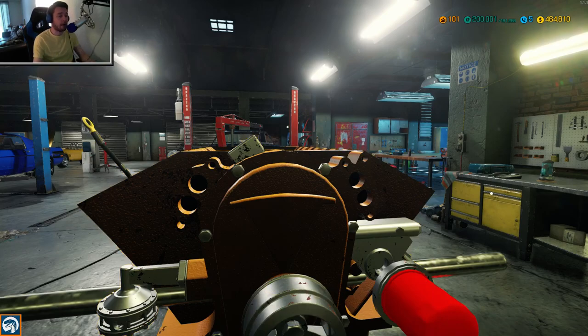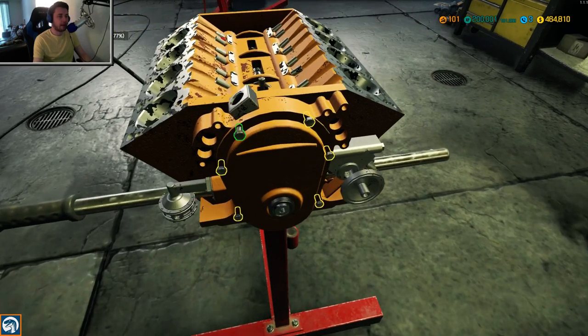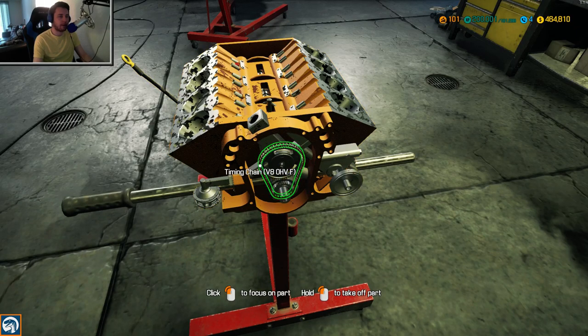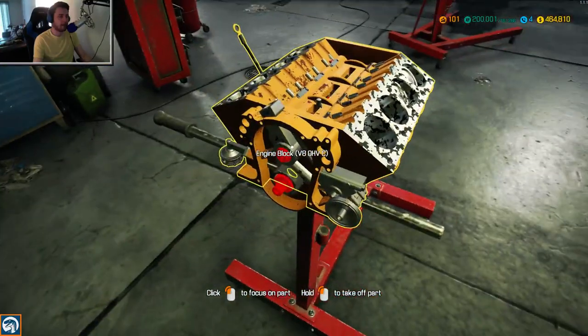Let's continue to disassemble everything. Oil filter is off next. The crankshaft pulley is coming out, and the timing cover is next - a lot of bolts on this one! Let's get those cam gears off here. We also need to flip the engine over in a moment. Looks like there's nothing else we can remove from this side, so the block now has to be flipped over.